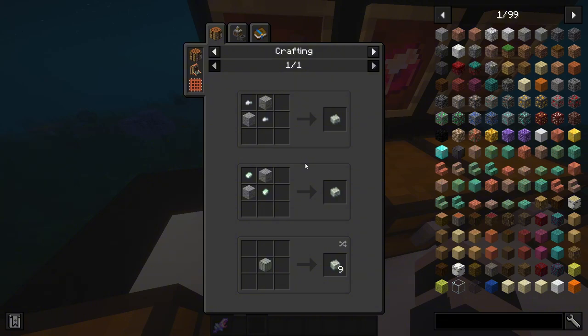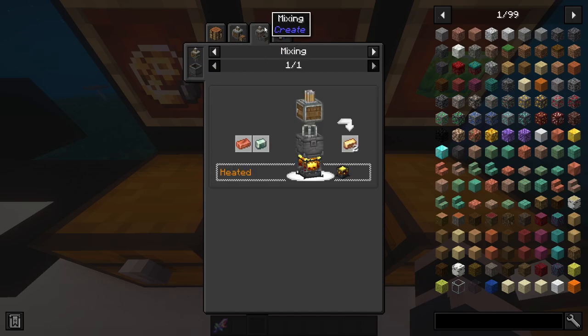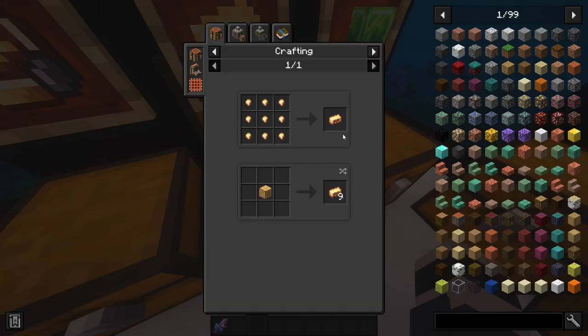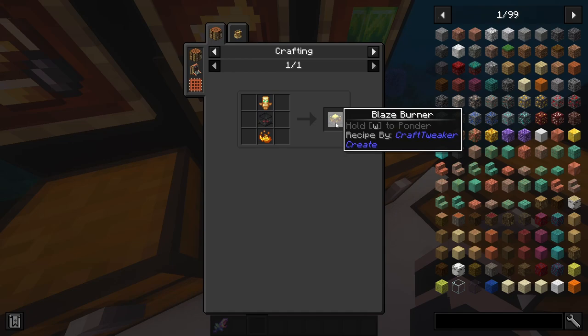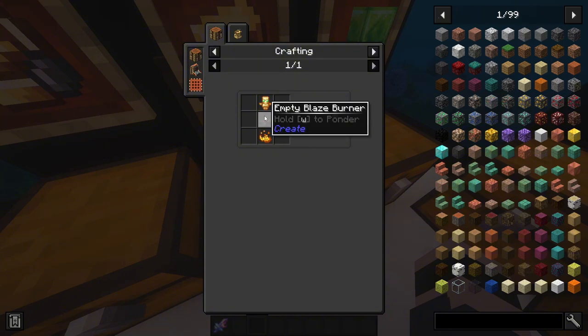To get brass ingots you need copper and zinc ingots — set up the mixer with a water wheel to power it, and it mixes the ingredients into brass ingots. Power the blaze burner with coal. You can create a blaze burner by either hitting a blaze in the Nether, or by using a totem of undying, blaze powder, and an empty blaze burner.